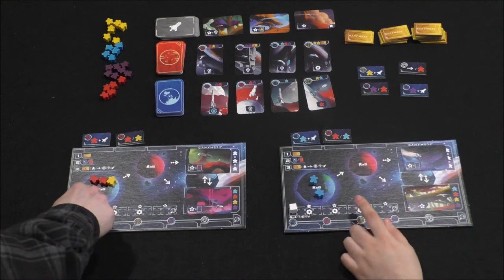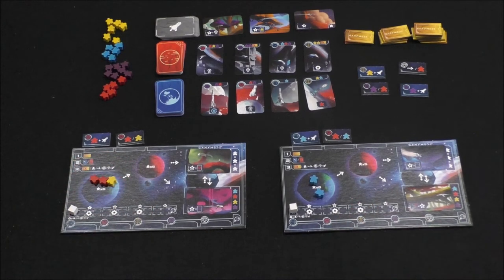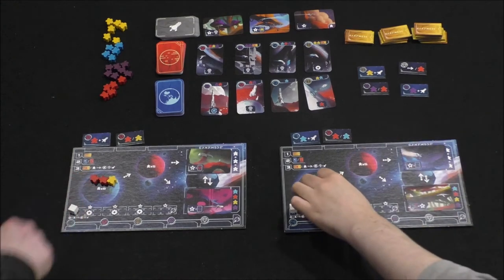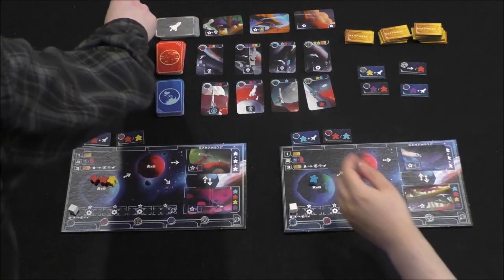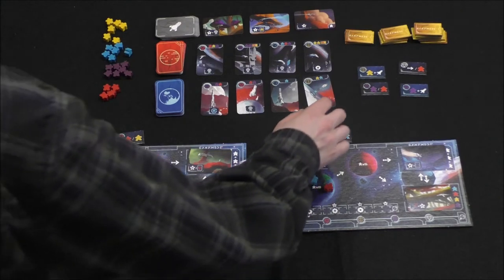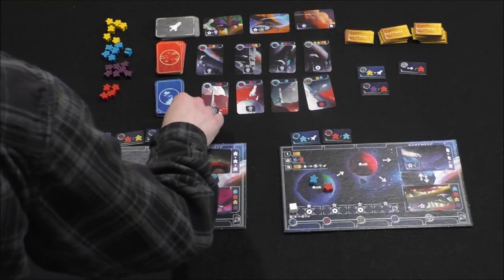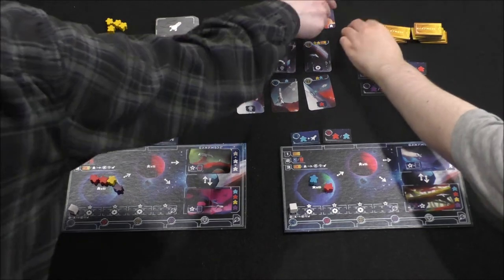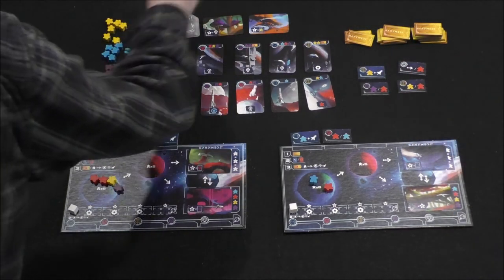On your turn you can take a card from the Earth or Mars row as long as you've got the appropriate meeples on those planets. I need purple preferably, so I'll take this purple tile. They don't match my existing ones, so I get a purple meeple and the tile has a star icon — I get to draw a ship card. I'll take this one, add it to my hand, and a new tile comes out.